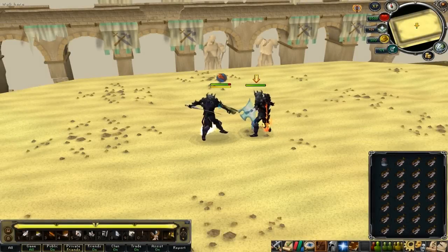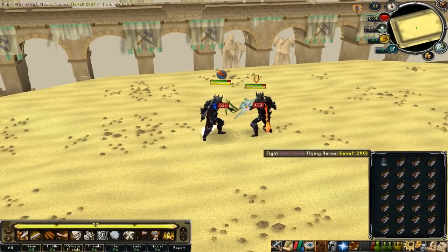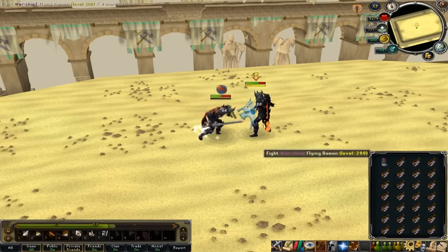This next clip is of my friend using Reflect after I use Slaughter. As you can see, I've moved back one spot and I'm being deflected back 50% of any damage that I did onto the opponent. So as you can see how damaging Slaughter is, 50% of that gets reflected back onto me.